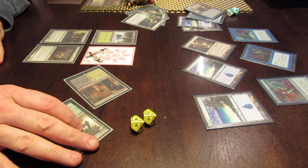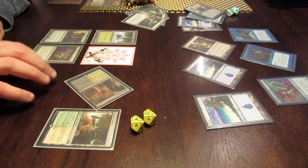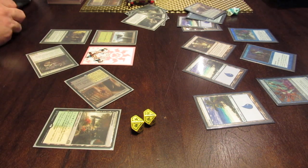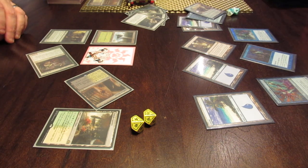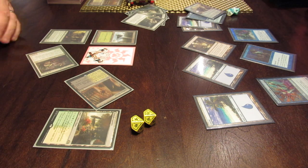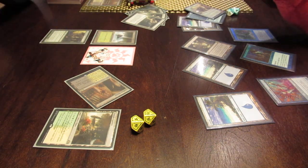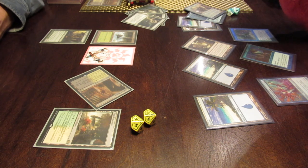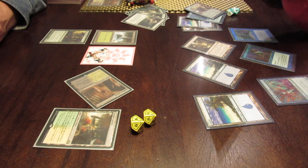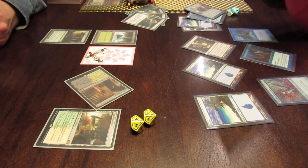I'm going to spend one white and attack you for four — see what you do. Are you going to take four or are you going to block? You will block him and kill him, right? Well, yeah, of course he'll kill him — he's huge. She's huge. How much does she have? She's a 4-4. She's riding some kind of deer-moose thing. Probably a horse with a very long knife.